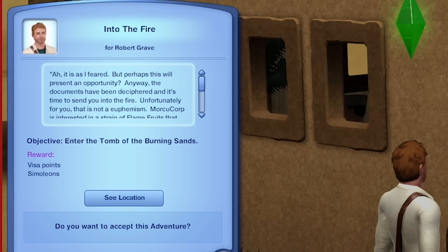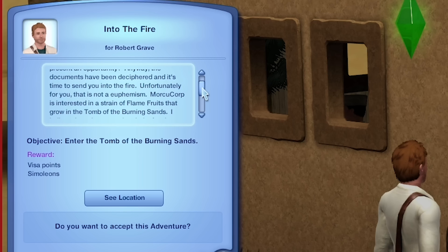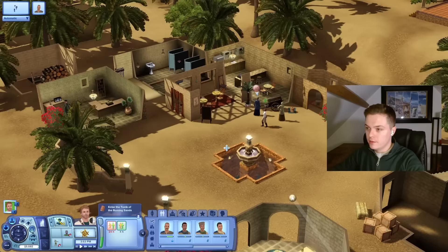Were you pissed last night? Is that what that means? Hung over, are you? It is as I feared, but perhaps this will present an opportunity. The documents have been deciphered and it's time to send you into the fire — and unfortunately for you, that is not a euphemism. MorkiCorp is interested in a strain of flame fruits that grow in the Tomb of the Burning Sands. They plan to use it to help develop some kind of post-atomic propulsion drive. Use this key to enter the Tomb and gather some of these fruits. Fine, I will go to the market for once.